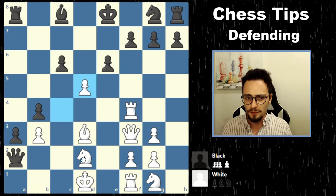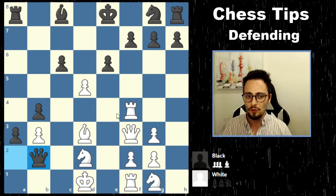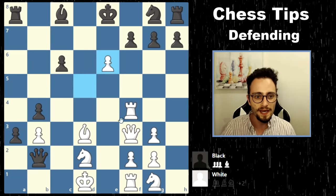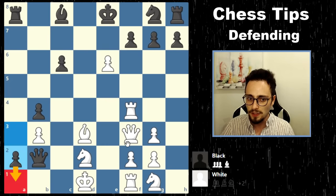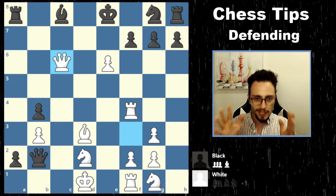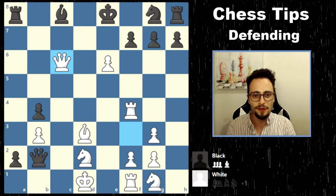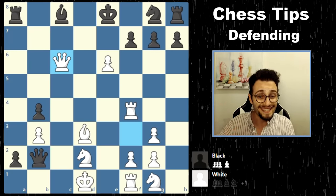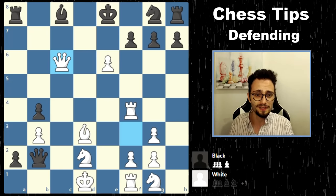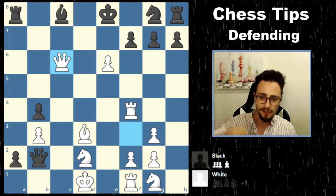So why don't we take again? Black can't continue to push because now we're flying in with the queen. Defending stoutly and sitting tight and just parrying threats is one thing, but the second level of defense in chess is extremely difficult — it's an extremely difficult skill, this counterattacking skill. You've got to be on the lookout — it can appear out of nowhere.